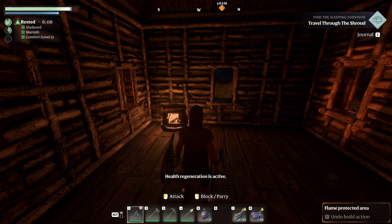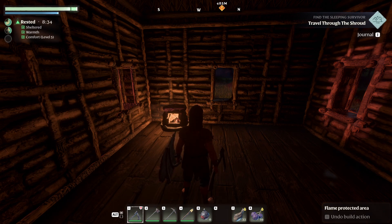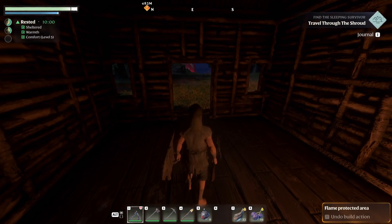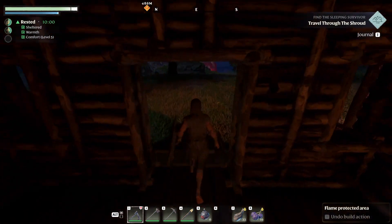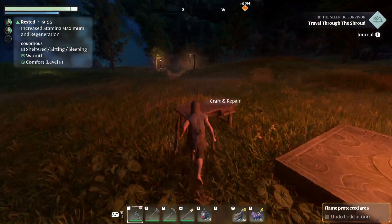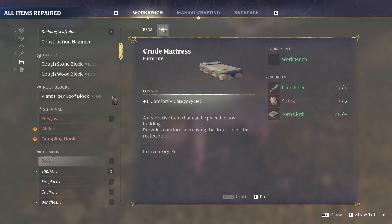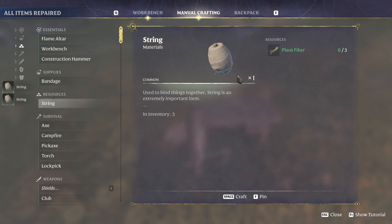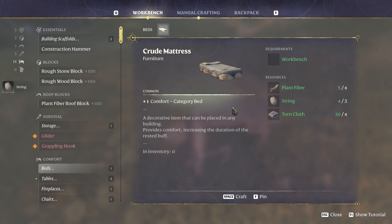While you're out and about in the world, if you've still got the timer your XP will be boosted, which is cool. You get 10 minutes of rested XP and that 10 minutes flies — trust me. The way to upgrade that is to craft a bed. Come over here and craft a bed — we need string for that, so we'll craft some string, make some more, go back to the workbench, and now we can craft a bed. The bed gives us one extra comfort.